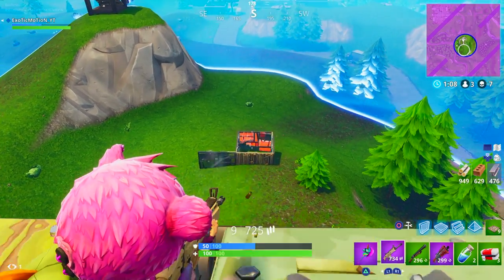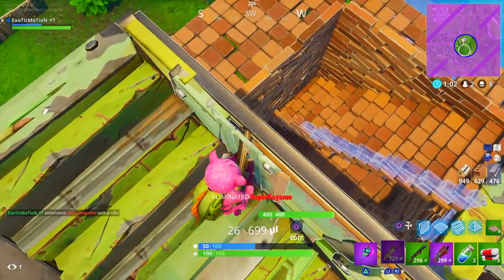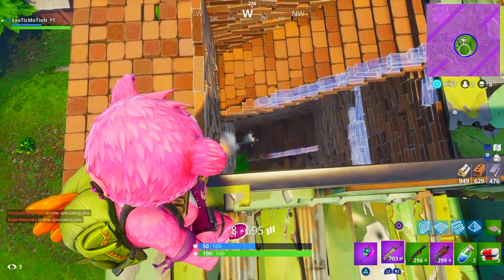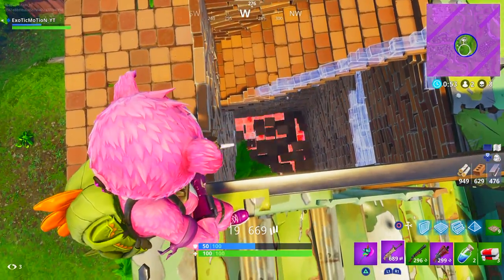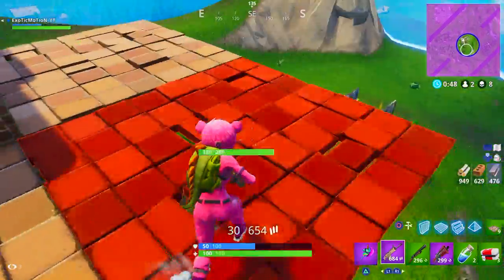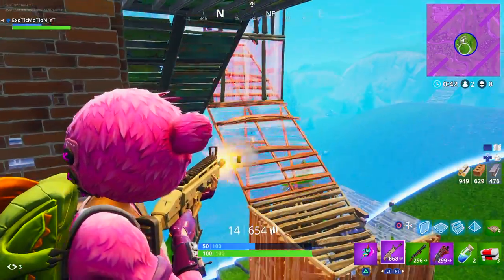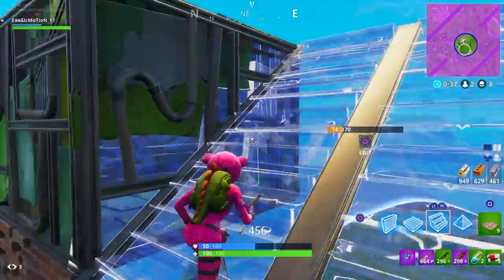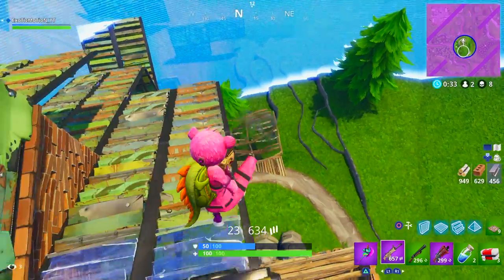I've noticed a lot of people are finding it towards the edges of the circle. My theory is there's probably one or two llamas spawned in every single game. When the circle closes in and the llama ends up in the storm, you're not going to be able to get it. So what they probably do is spawn a new llama within the next circle if one has never been found. That's just my theory, but it makes sense — if the llama is in the storm, nobody can get it, so they erase that one and respawn it inside the circle near the edges.